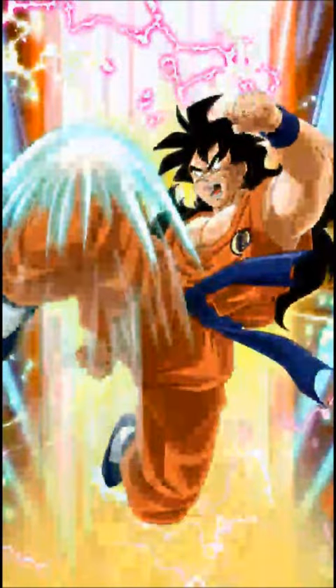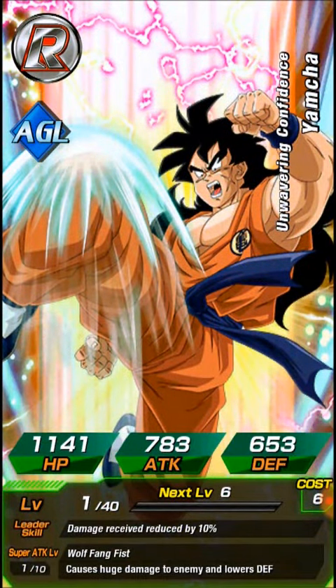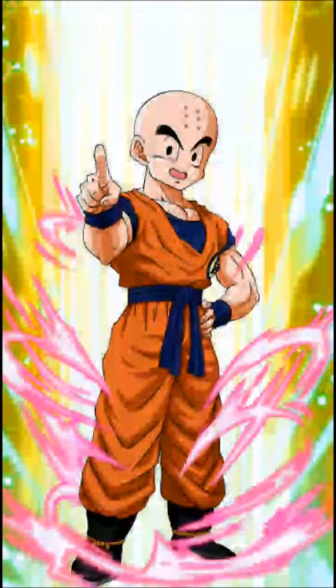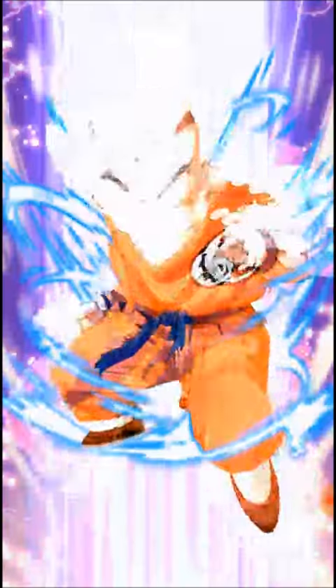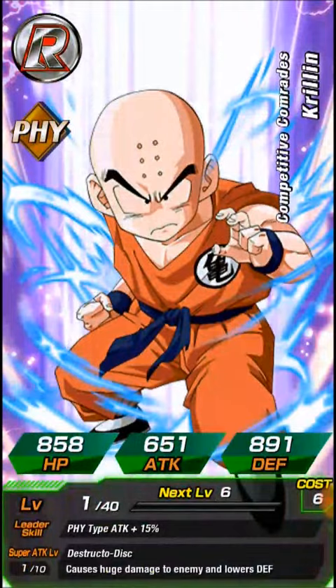What's the Roshi? Oh, Yamcha. The Legendary Yamcha. I'll take this Krillin. Take this Krillin — I haven't awakened him yet, or Dokkan awakened him yet. Another Krillin. No, this can go away.